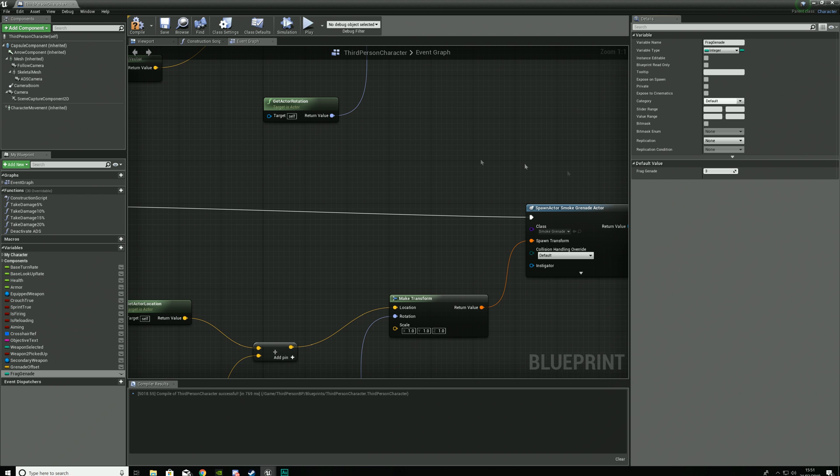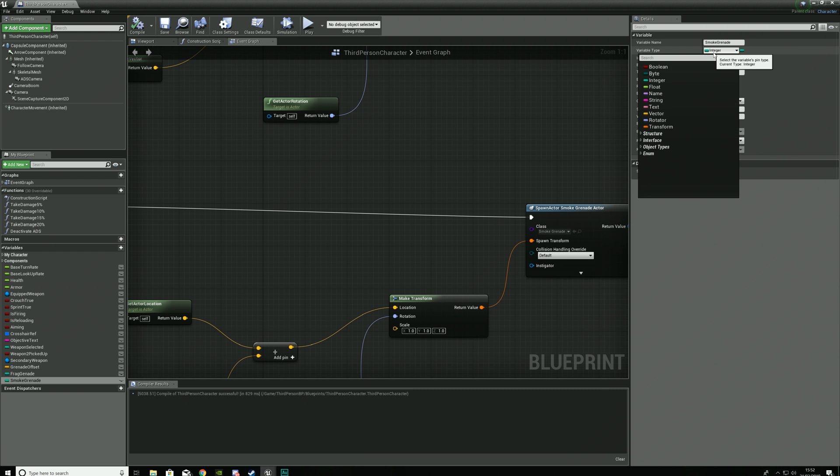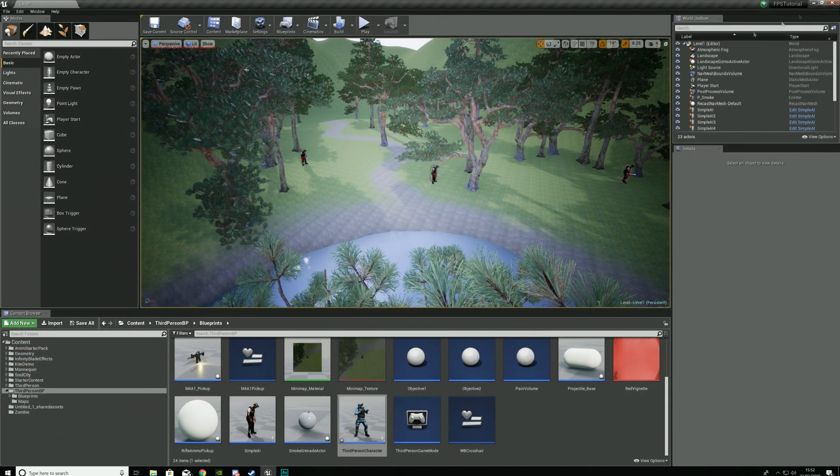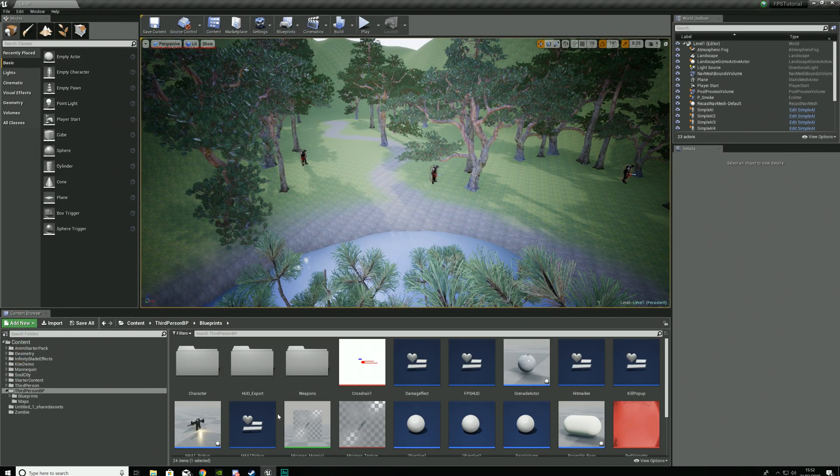The default value we are going to be setting to 3. Then we're going to create a second variable and give it the name smoke grenade. If we go ahead and compile, the variable type needs to be integer and the default value needs to be set to 3. Once we've done that, we're going to go ahead and hit compile.